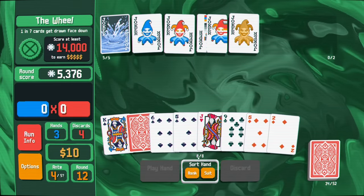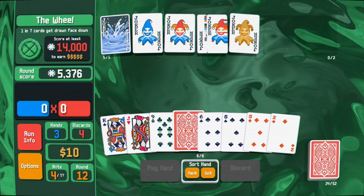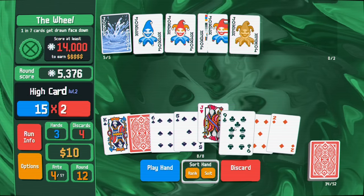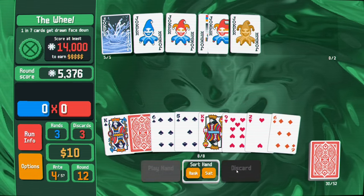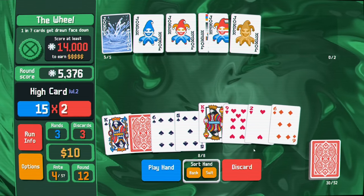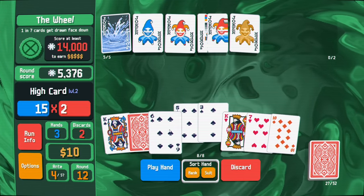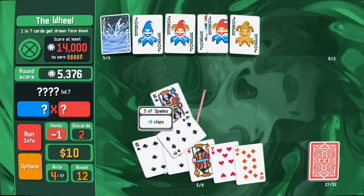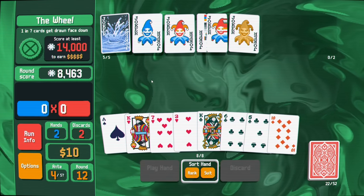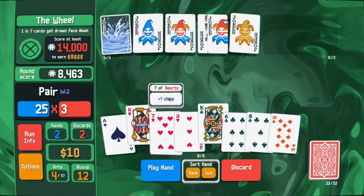That face-down card is definitely a spade, and it's between nine and six - it could be either. I think I'm going to discard these other cards. I'll do one more discard keeping the king as a backup. That was an eight - interesting. This hand is really weird. Our pair is level two only at 75 points base - not horrible to just play but we could discard for a potential better pair.